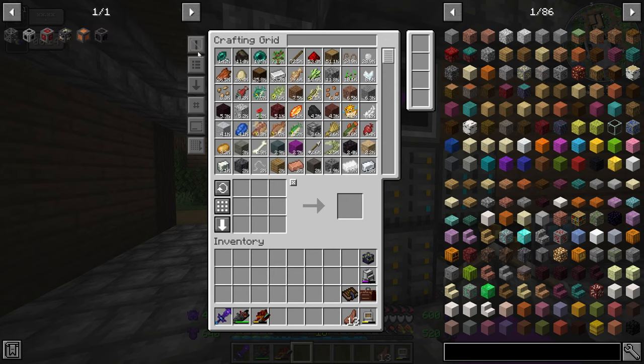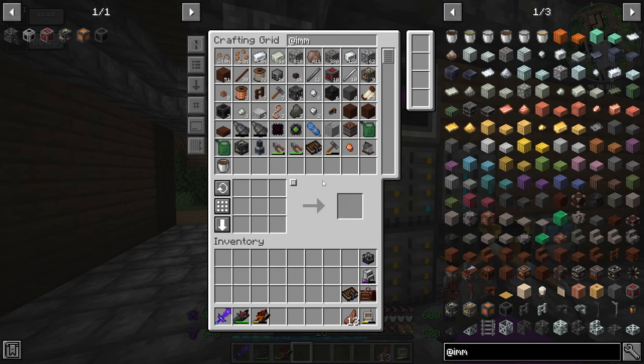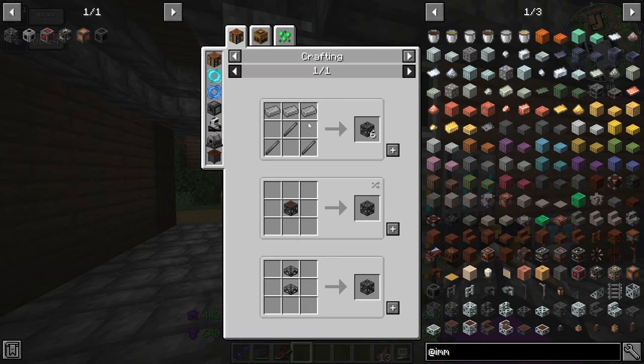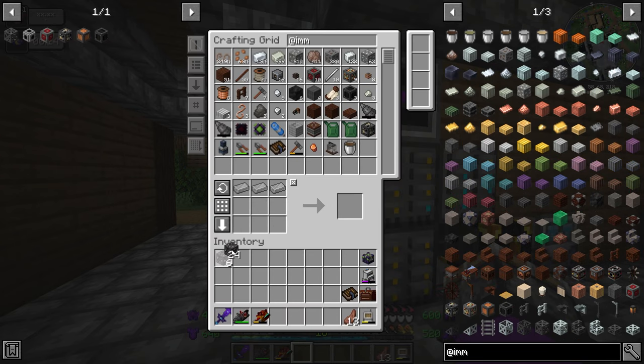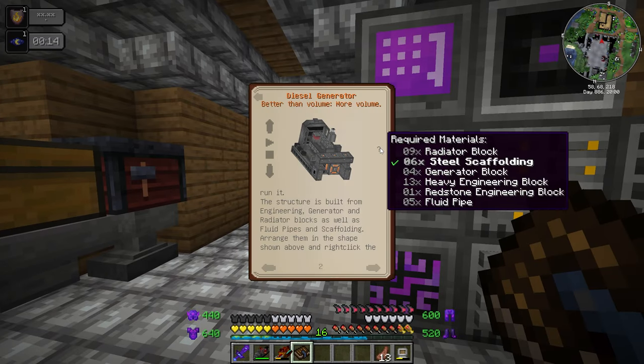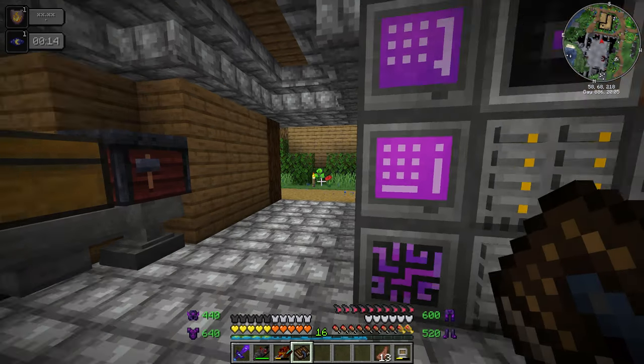To make everything we're going to need steel scaffolding. Going to Immersive Engineering, we might already have a lot of the stuff from last episode when we made the excavators. I need to make sure I make enough — I need at least 12 scaffolding, and I have 30, so plenty.